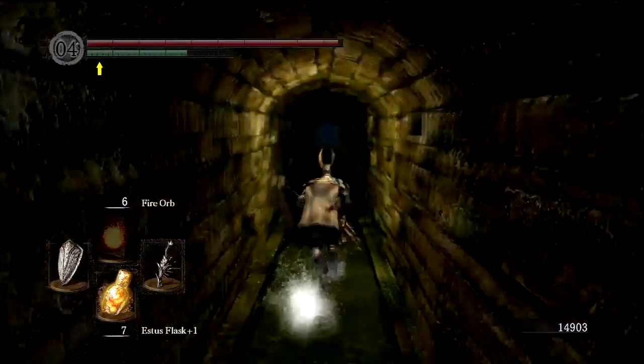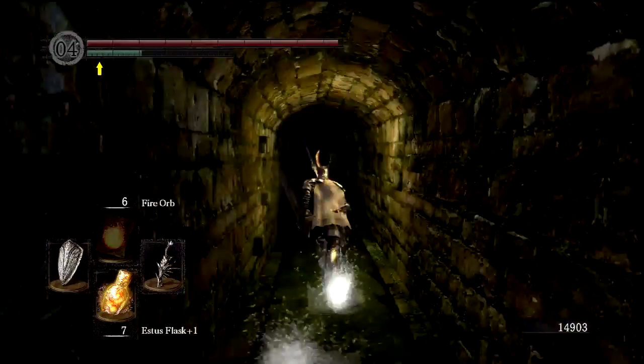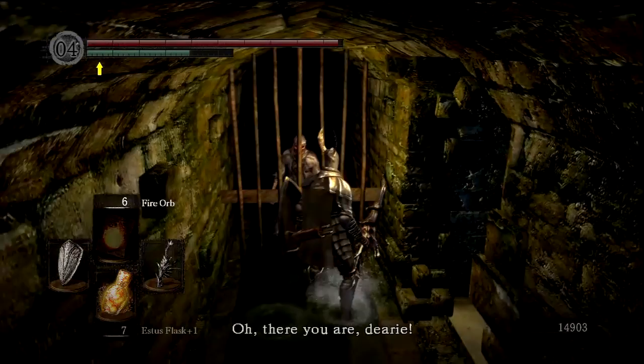Picking up Havel's Ring right now is pretty important, because it will allow me to wear some half-decent armor. I could even wear Havel's armor, which is the heaviest armor in the game — I think except for Ornstein's armor, which I can't even pick up. So it'll allow me to take some more damage.